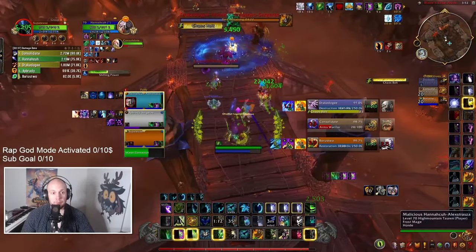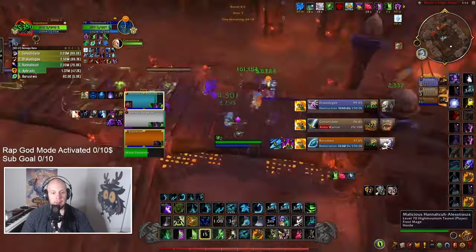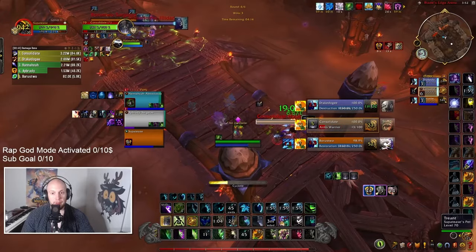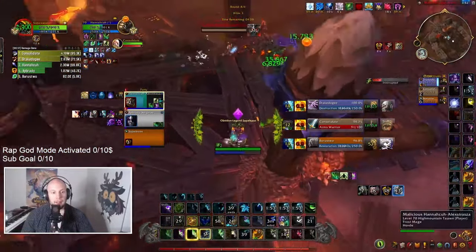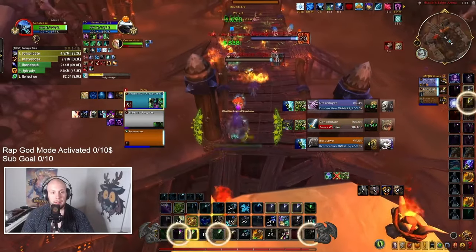They're swapping off that defense mechanism and trying to go on to the Priest potentially, so hotting up the Priest as well. Dropping down an Efflorescence in the middle of the bridge so if my teammates want to keep playing aggressive, they can. I'm trying to look for clones here on the Warrior — it's a defensive clone, the Lock's in a Fear, I'm at no threat of Counterspell since it's on cooldown, so I'm just trying to get control of the Warrior. But I would say trying to cast clones in front of a bunch of interrupts is probably going to be a mistake.